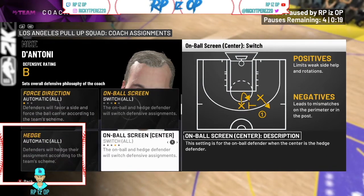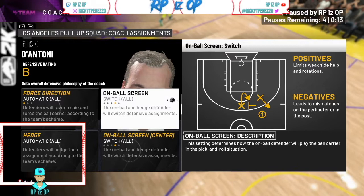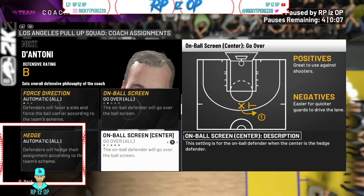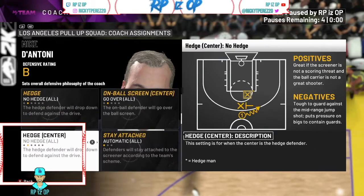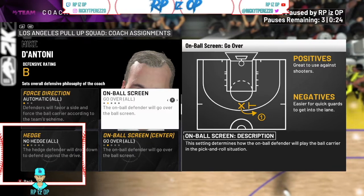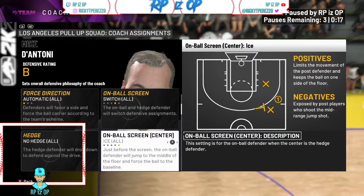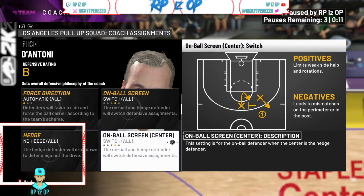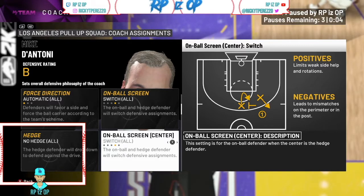For on-ball screens, you have two options. My preferred option is switch all, because I have Hedo Turkoglu at point guard and he's 6'10". If you have a smaller point guard, I would encourage you to go over, no hedge. Go over, no hedge gives away the driving dunk, but you're not going to give up a wide open three. Switching will give you a mismatch if you have a smaller center, but it protects pick-and-pops and blow-by animations.